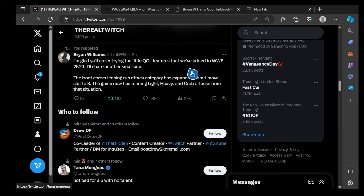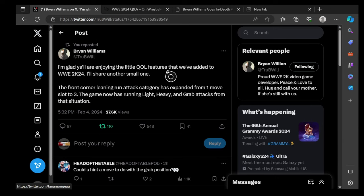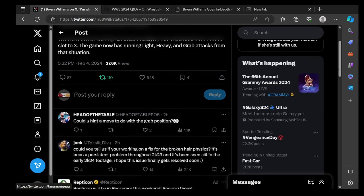Brian Williams says: 'I'm glad y'all enjoy the little quality-of-life features we added in 2K24. I'll show another small one — the front corner leaning run attack category has expanded from one move slot to three. The game now has running light, heavy, and grapple attacks from that situation.' That's pretty cool.